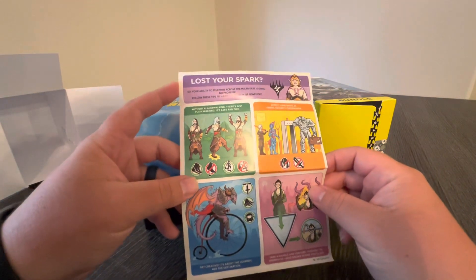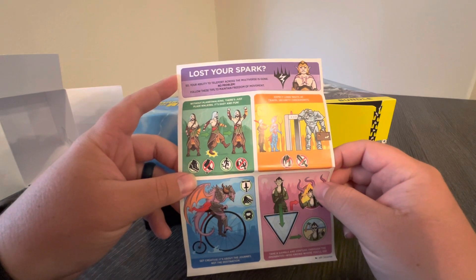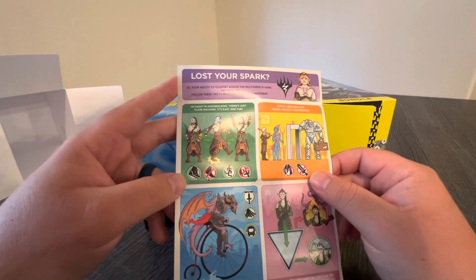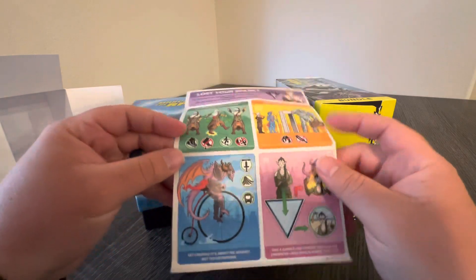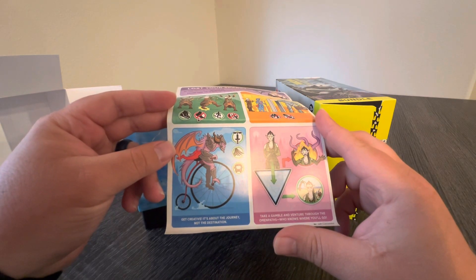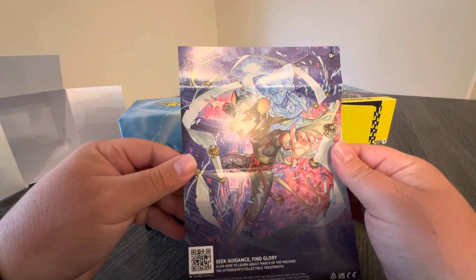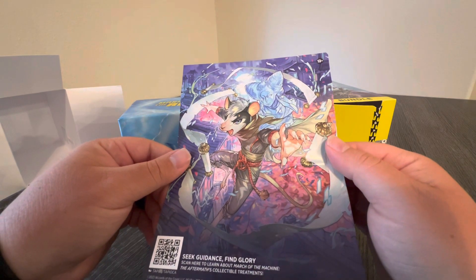Lost your spark? So your ability to teleport across the multiverse is gone — no problem. Follow these tips to maintain freedom of movement. Without planeswalking, there's just plane walking. It's easy and fun. Expect long waits at travel security checkpoints. Get creative — it's about the journey, not the destination. Take a gamble and venture through the omen paths — who knows where you'll go. That's freaking funny, dude. Oh, that's cool. Sweet sea guidance, find glory. Scan here to learn about the Magic: the Gathering collectible treatments.